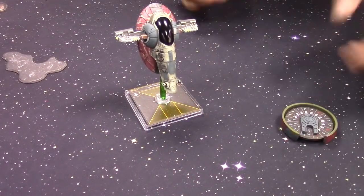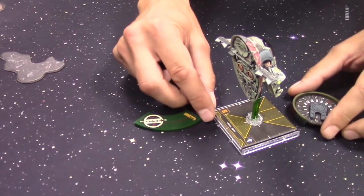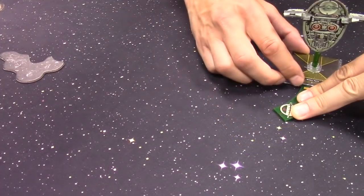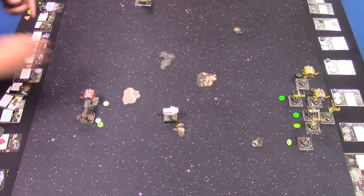Boba does a one bank left and a one bank boost — a coward move. Nothing is in range so we move on to round 3. As expected, Boba turned away again. I'm going to be boring and just go one forward again — that'll let the Escape Craft blow up without doing real damage to my list, and I'll get to see what Boba plans to do.